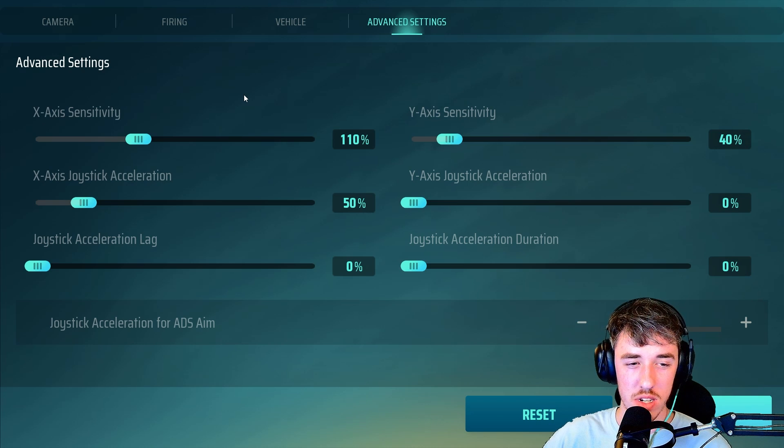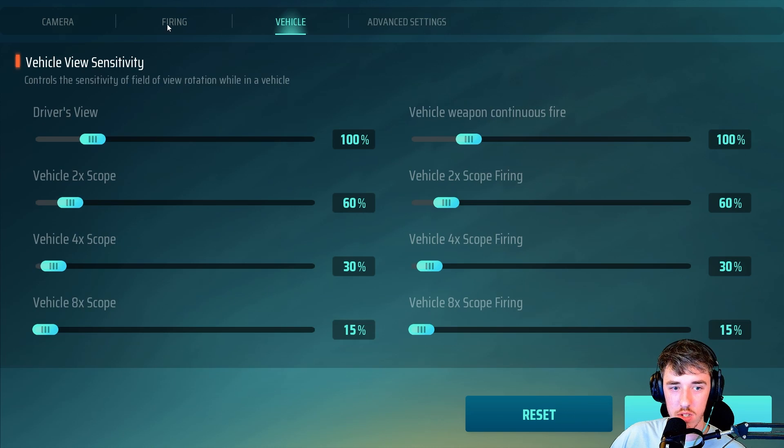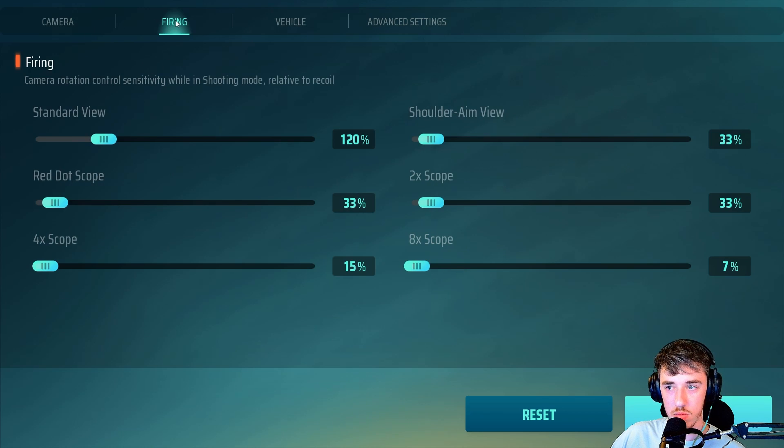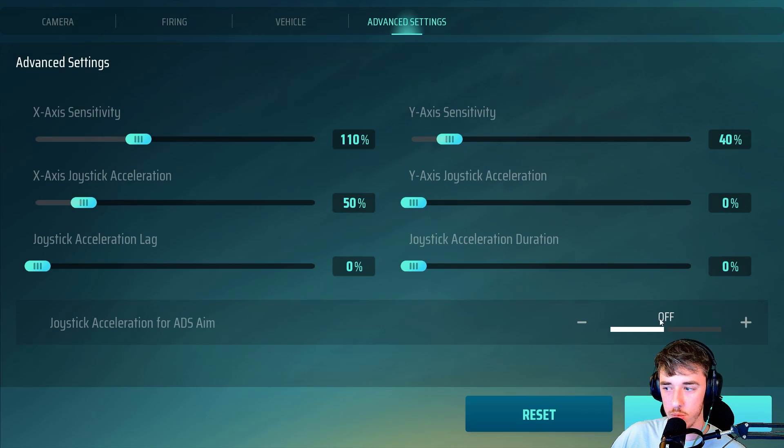It makes your controller feel less like a mouse-and-keyboard input and more like an actual controller. The rest are zeros. For the joystick acceleration for ADS aim, I have that turned off — as you can see. We'll go through one more time.